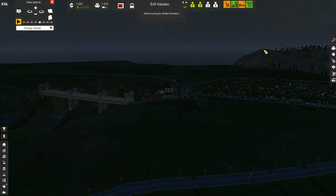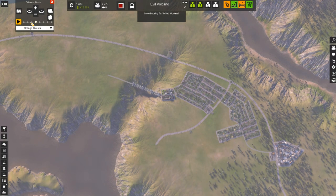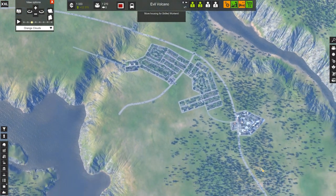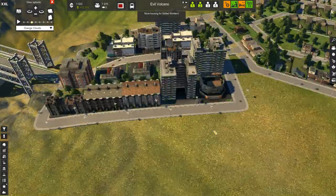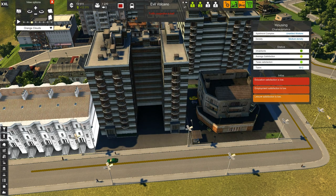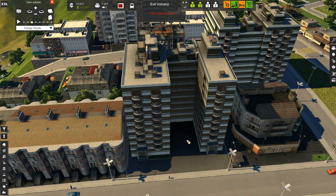All right, so now I'm gonna go back to midday. I hope you've enjoyed this — let's go back to midday please. It's fun, I'm having fun. I hope you like my bridge and my first set of medium density housing. Oh, look at these cute little houses! With no education — I'll give them some education in the next episode, so thanks for watching, bye!